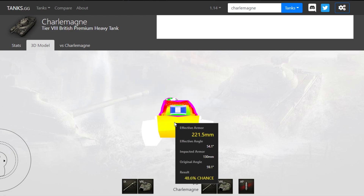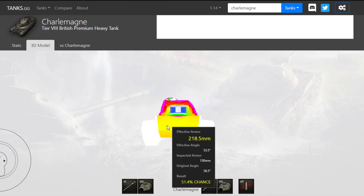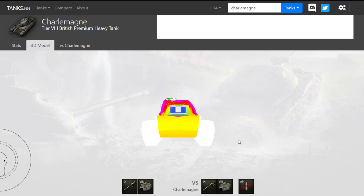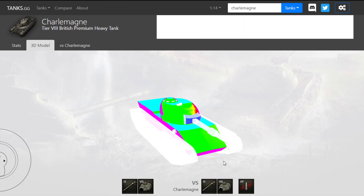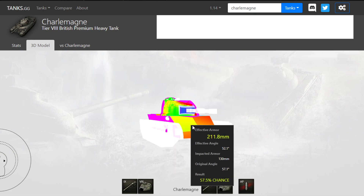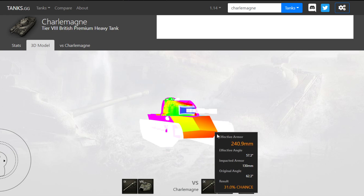Most tanks that are tier 8 and below just don't have the penetration to consistently go through. If you're firing premium rounds, most of the front of the hull at least is quite penetrable. Tier 7s and tier 6s have no chance — there's not a single angle where it's less than about 200. The hull is a pike nose, so the best angle is straight on. You can side-scrape, but nothing is really over 240 to 250 on the front, and it drops down to about 200 on the lower plate, which means more and more tanks can actually penetrate your armor.